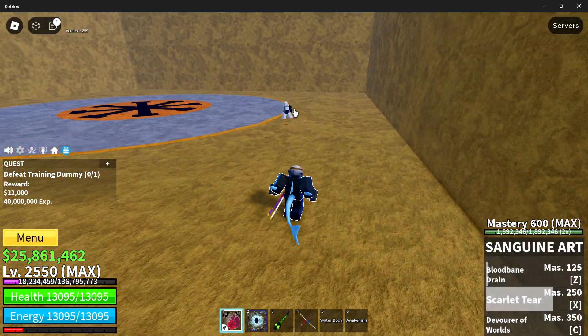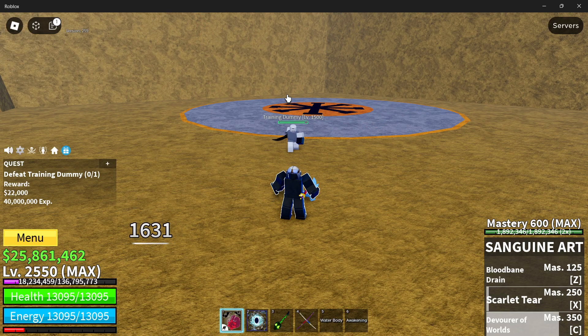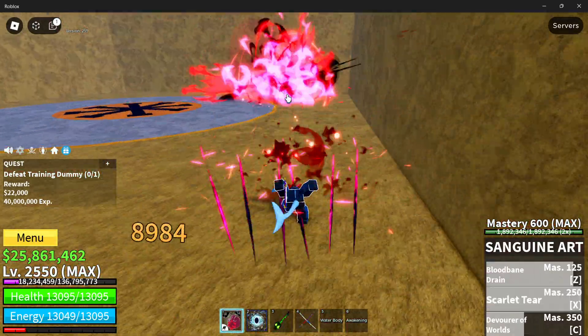Now for the final one, the C move — Devourer of Worlds. At first it does 4,416 damage, then those additional hits come out, which means it does the most damage of the fighting style and it has a little bit of a special ability.